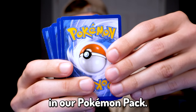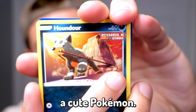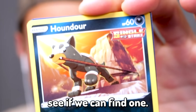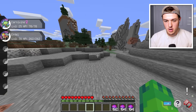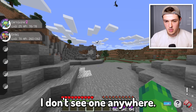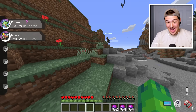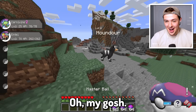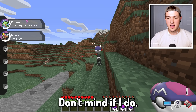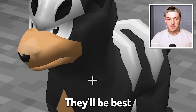Next up in our Pokémon pack — drumroll please — a Houndour! Definitely a cute Pokémon. It's not a Galaxy, but I would love to have this on my team. We are on the lookout for a tiny devilish dog. I don't see one anywhere, but I think this is where they're supposed to spawn. There's one! It's level six, but I don't care — it looks adorable! Now I have my hands on a Legendary Entei and also a little Houndour. We'll be bestest friends.